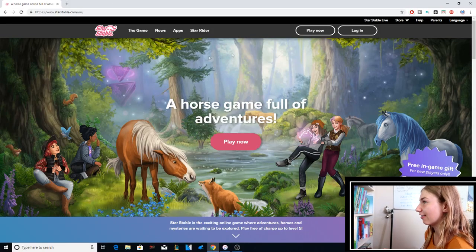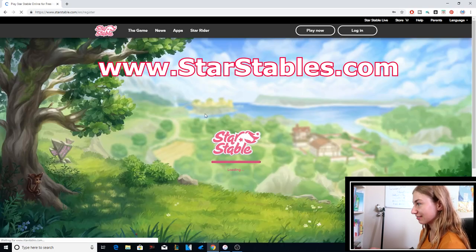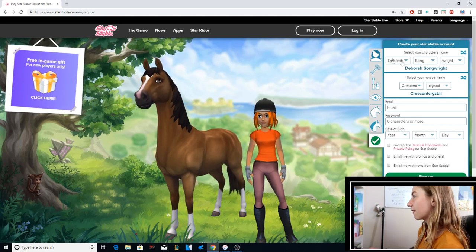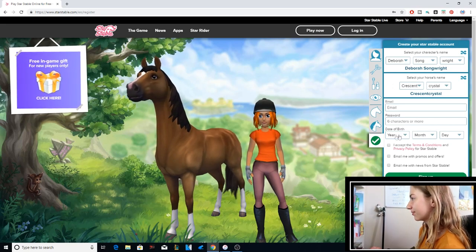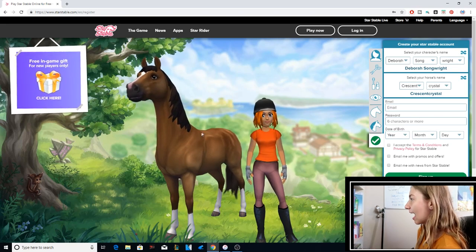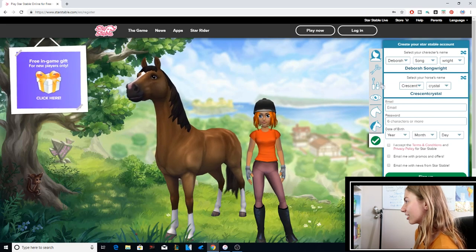All you have to do to start an account is go to the Star Stable website and press play now. Then you can start your new account. Now you have to fill in all this information, like your email, then you have to make a password, and then you have to make your character's name, whatever you want.